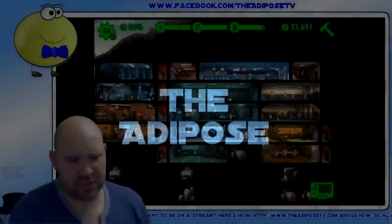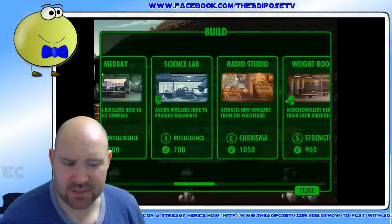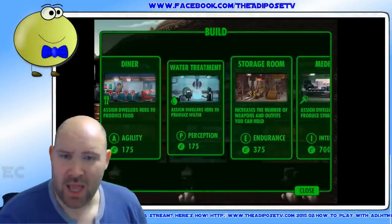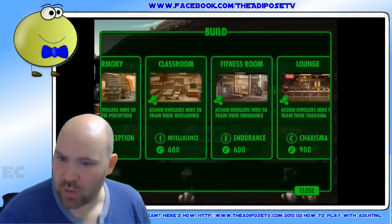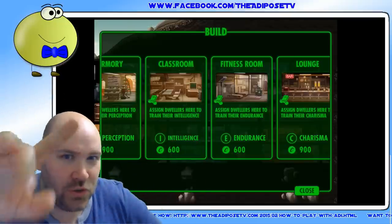Okay so you've just unlocked that brand new room — maybe it's an armory, maybe it's a weight room, maybe it's a science lab, maybe it's a med bay — and of course you rush to build it because it's new and we simply must have it. But think. Do you need it right now?